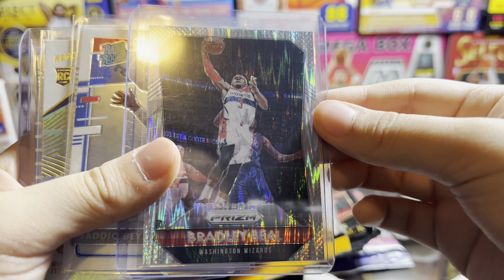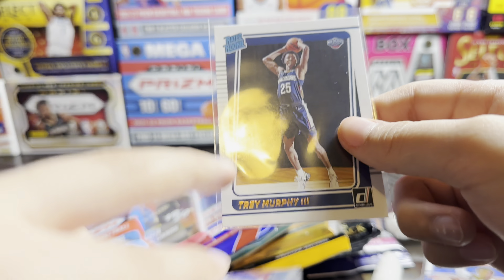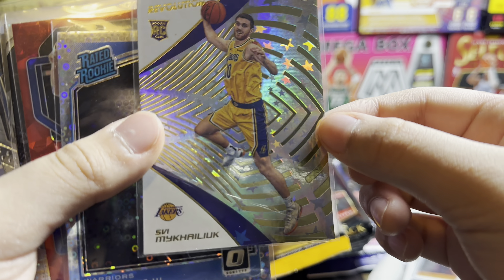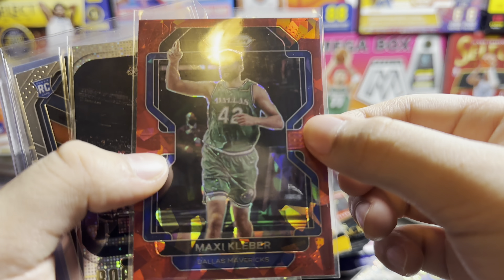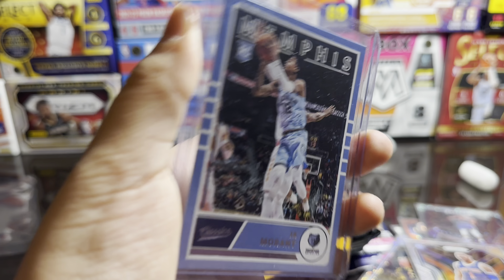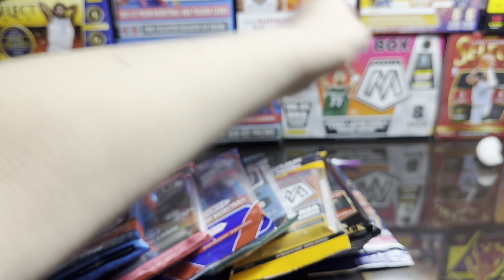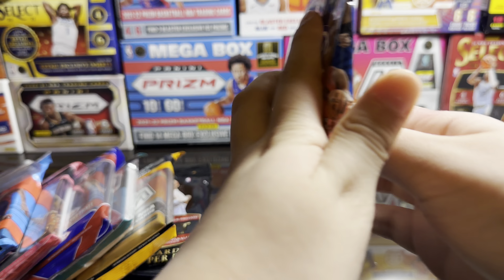Wasn't bad the first one. So we got Bradley Beal, Sadique Bey, Trey Murphy - I actually pulled a Prism auto out of a blaster of him. We got Sky Malavisky, Jacob Evans, Maxi Kleber, Rudy Gobert, Jimmy Butler, and a Ja Morant rookie - decent. Hopefully pull a rookie out of this one. Now we're gonna open up the Illusions.